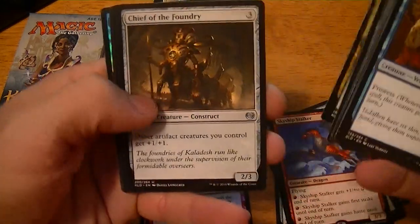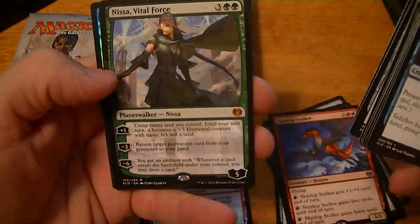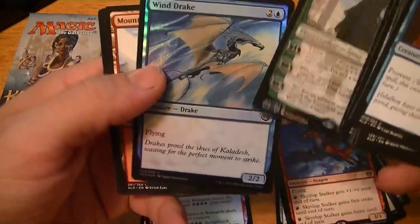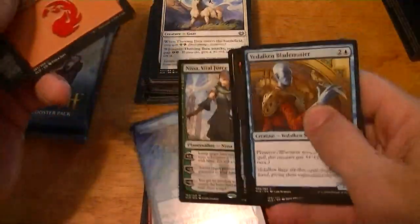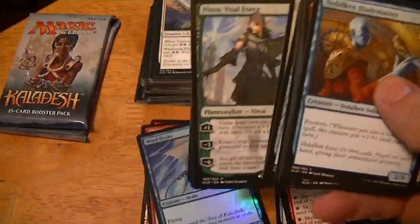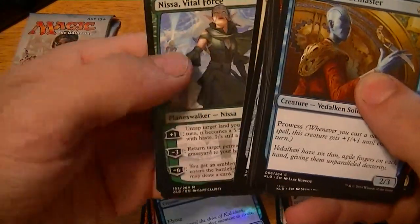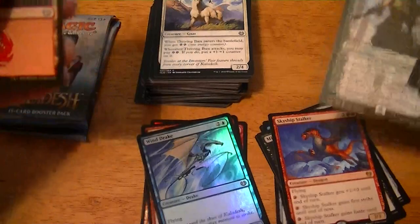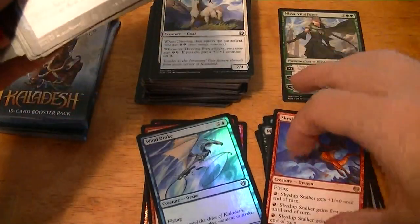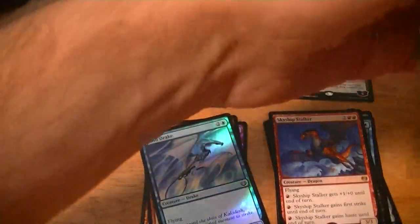Aproach Voyager, Chief of the Foundry, Refurbish — ooh, Nissa! Foil three-two-two flyer Windrake. I think Nissa is around $20 to $25, so that's a good pull. Servo token again. Two packs left.